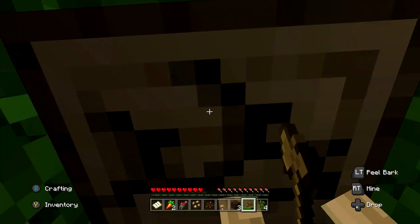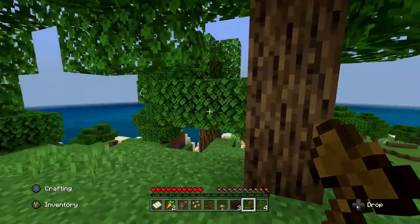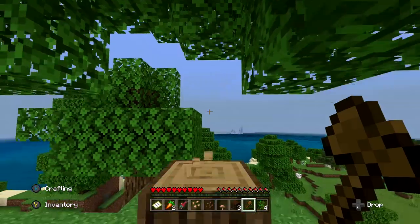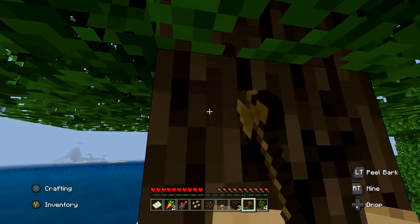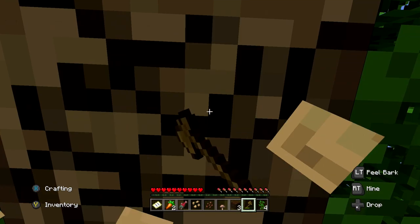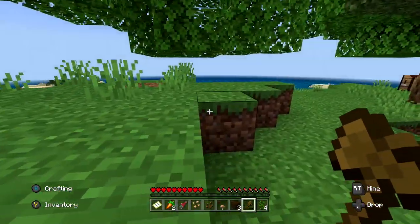I think I'm just going to build a shack — I don't want to build anything crazy. Obviously I need to have a house for the first night. I saw some sheep down there and I need to make a bed, but I think I need to get shears first to keep the sheep around. All I really need is one bed's worth of wool. This island is big enough that sheep will keep spawning.